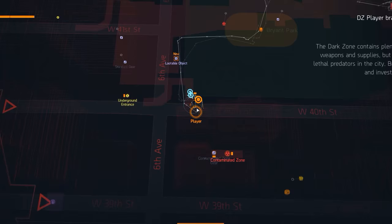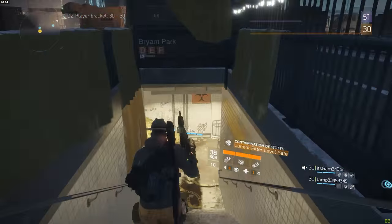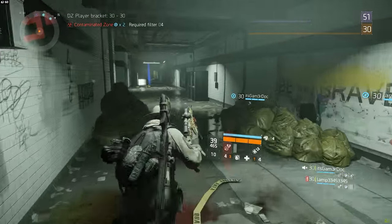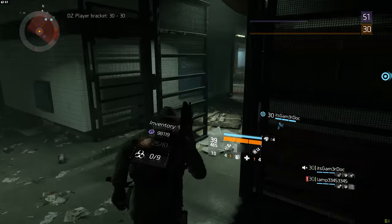For the last chest in DZ03, head over to the subway entrance to the southwest of the Bryant Park Extraction Zone. Enter the subway and follow the staircase. Once you get to the bottom floor, keep walking forward until you get to these gates — this is where you're going to take a right.